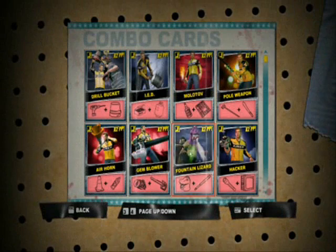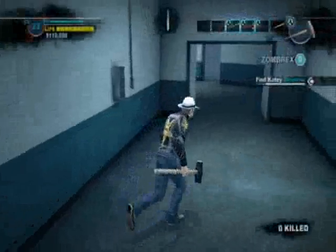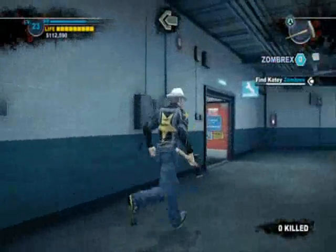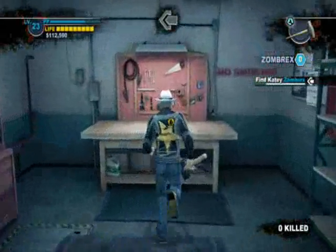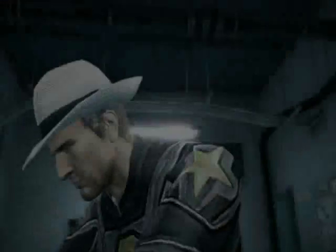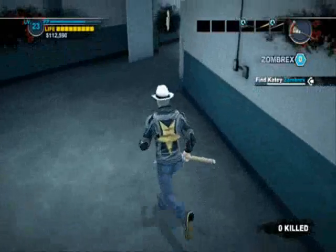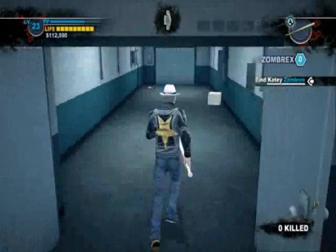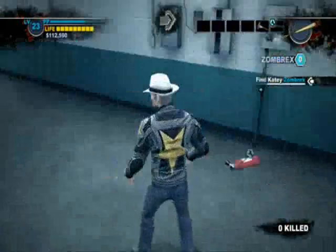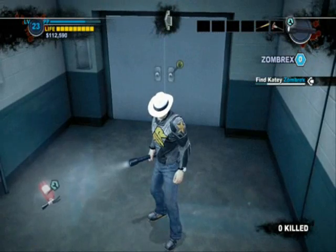Combo cards are little cards that let you know different items you can put together to make combo weapons. Here's an even better one than the nail bat that you probably won't find out about for a while if you're just starting the game: sledgehammer plus axe makes the Defiler. This is a great starting weapon, especially if you've got both a nail bat and a Defiler. I have an extra baseball bat — I don't need that. I've got a flashlight, clearly.